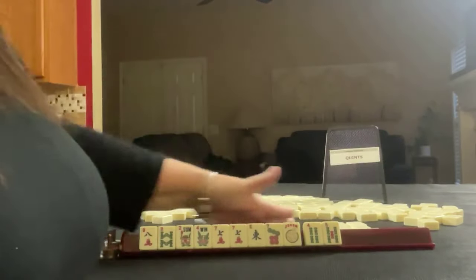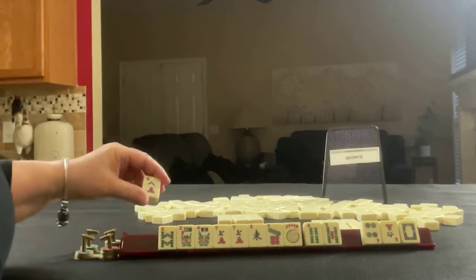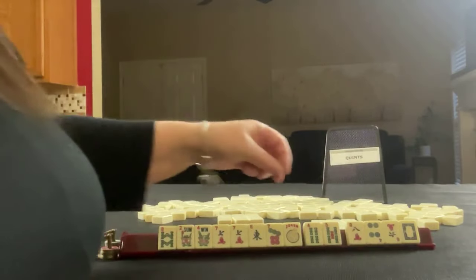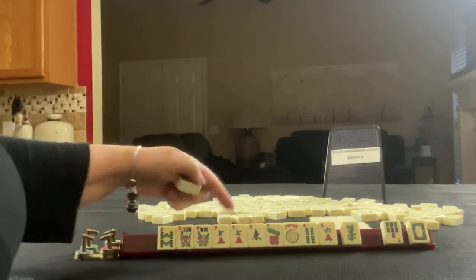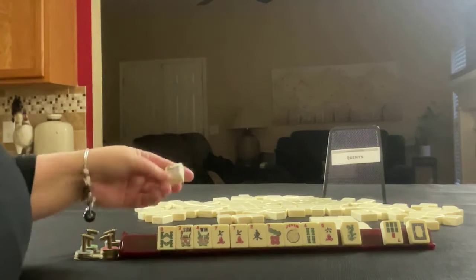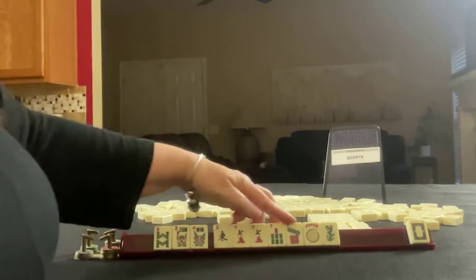Let's pass three, six, dragon. We need an off-suit eight — we need an eight-bam or an eight-dot, or maybe a six-dot, nine-bam, something like that. Let's pass one of each suit. Nine-dot — that's not a good tile for us. We need a six or an eight, so this is not helpful. Let's pass these three. Maybe we can do east with sevens.